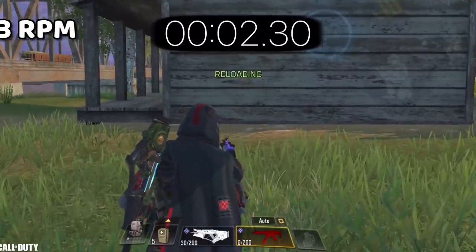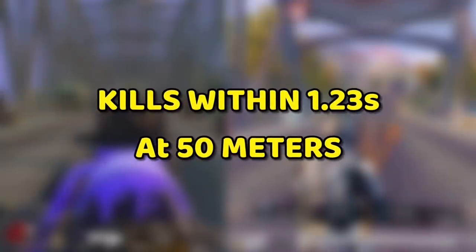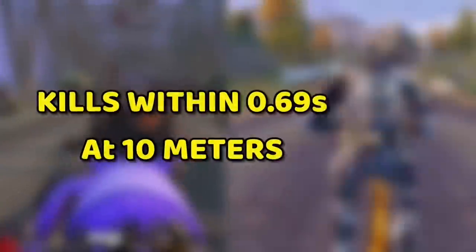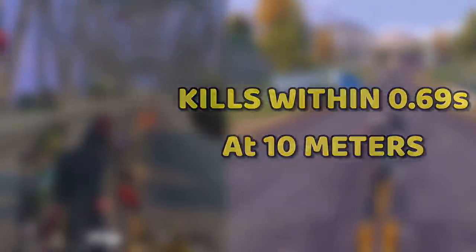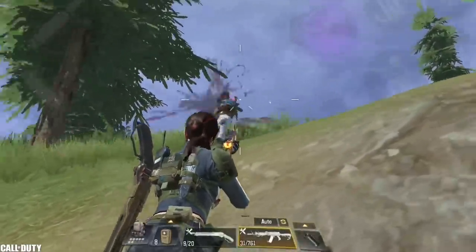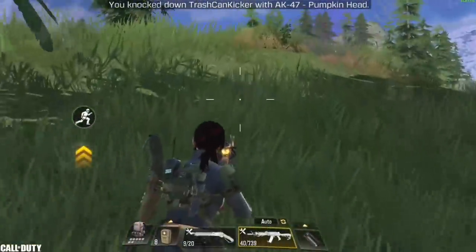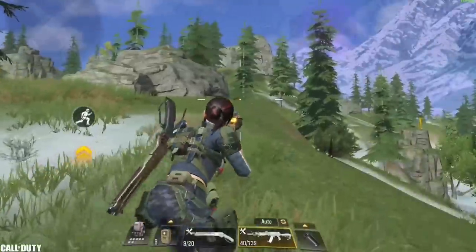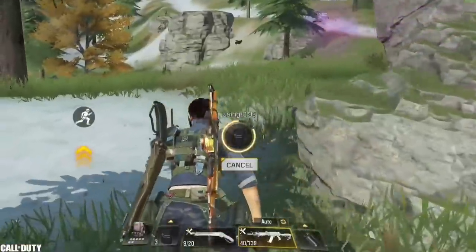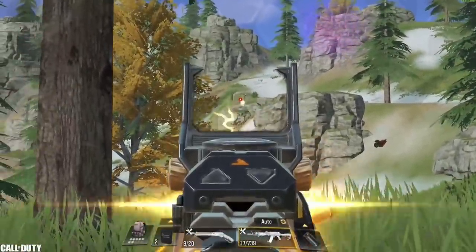In number 6 we have the QQ9. With a fire rate of 783 rounds per minute and a damage of 9 at 50 meters range and 15 at 10 meters range, this gun not only received one buff but also a second buff in the same month. The fast killing time combined with insane hip fire accuracy makes it one of the best guns at close range, as you will end up hitting most of your shots. I highly recommend the purple version — it's a beast. Just make sure you use it within 15 meters range only.